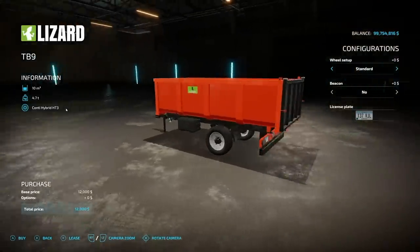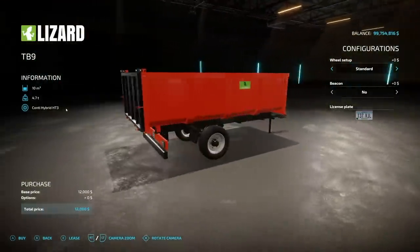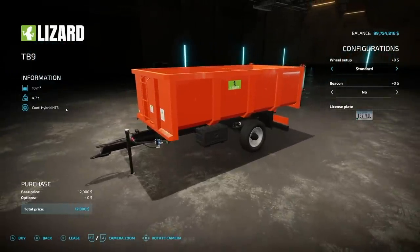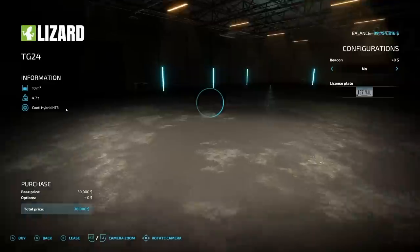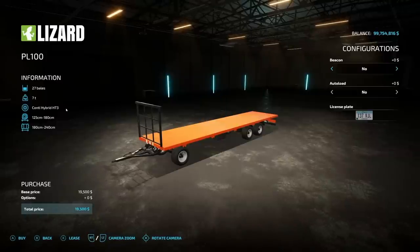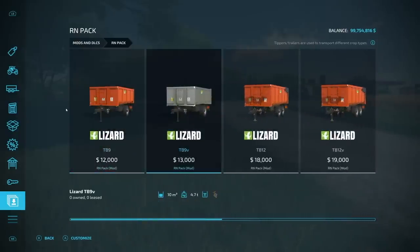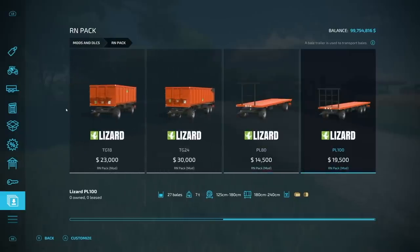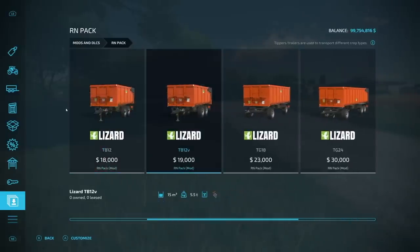Next is the RN Pack from Calaruga Modding — this is the Rhino Aggro pack for all platforms. Quite literally all they've done is remove the Rhino Aggro logos and put on green Lizard logos. Customization options are slim to none on some of these, though the belt trailers do have auto load on and off. Trailer sizes include 10,000 liter, 15,000 liter, 24,500, 30,000, and two belt trailers at 24 and 27 bells respectively. Everything can have a beacon.